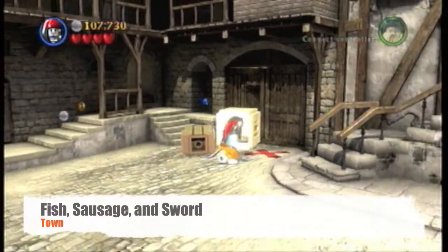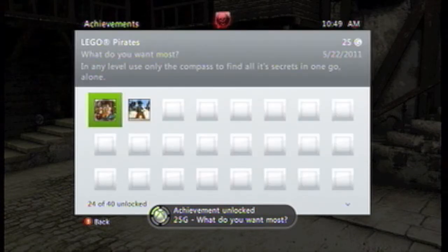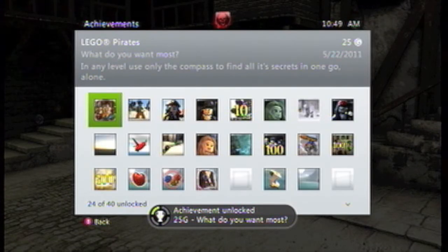Pick that up — the last item is the sword, which is right over by this door. Once you get it, the achievement should pop up for 25 gamerscore. We'll see you next time.